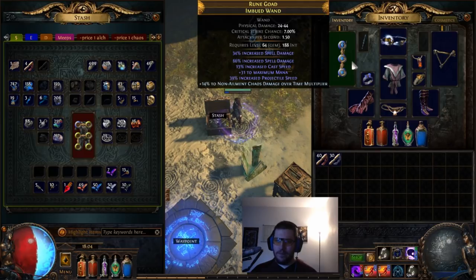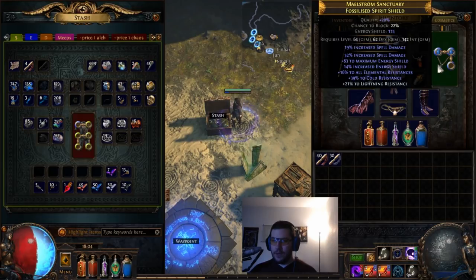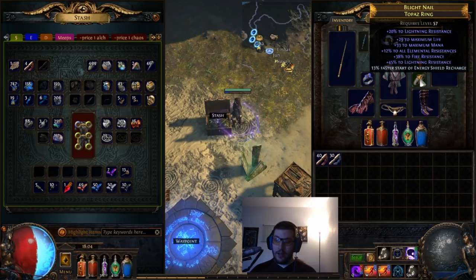Going over gear quickly: the wand is okay but I want to increase the non-ailment chaos damage over time multiplier once I've done more betrayal content. The helmet isn't great — it has a pretty low energy shield roll. The shield is actually decent with a lot of resists and 52% spell damage, which suits the glass cannon approach. The amber amulet has energy shield, cast speed, mana regen, and strength — pretty solid.